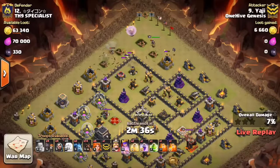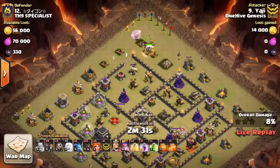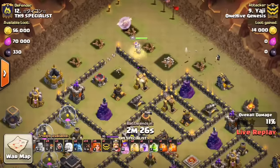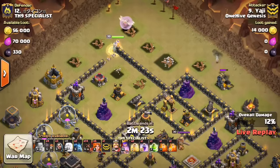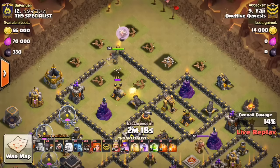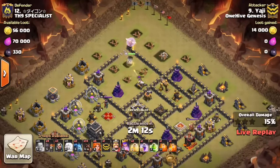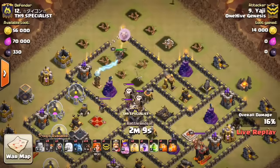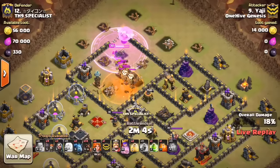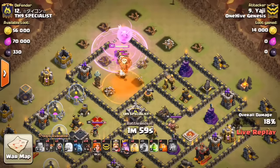Looks like he's gonna Wallbreaker her into that top compartment — should get some great value, assuming she goes in there. Wizard looks good there. She should target that DE drill, then kind of wrap around and go into the base here. Yeah, she's gonna go into the base. So everything's gonna work out great there. Two point defenses do get on her, but I think he has four healers, so that's not gonna be a big deal. The Rage goes down — that's great. Poison for the CC troops; those Minions and Balloons will go down real quickly. Good placement there.